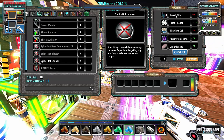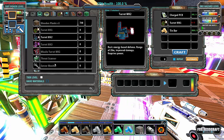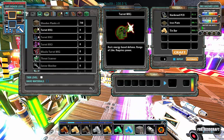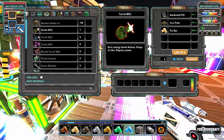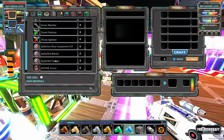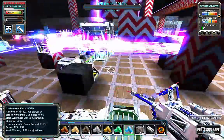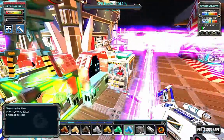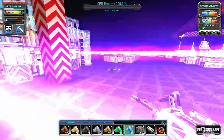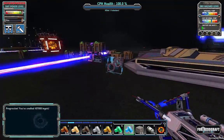So now we just need the turrets. We've got plenty of the PCBs that we need, and we need eight of these. Now we just need the coils — and there's the coils. Spiderbot Cannon. We need to go put this in the base.